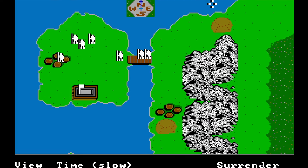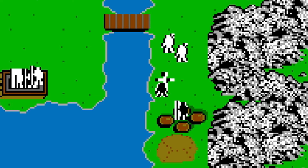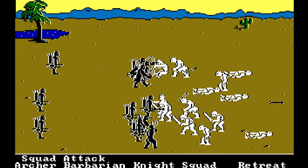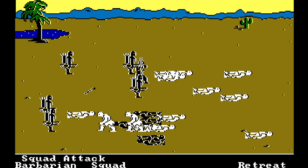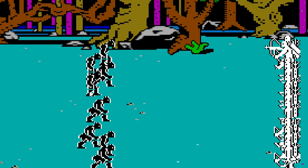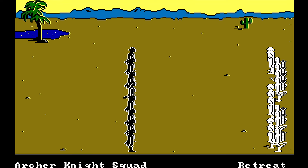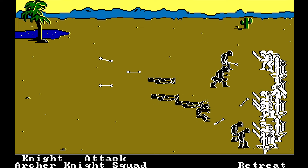On the world map, you see your armies and can move them around by keyboard commands. If an enemy unit is close, you go into battle by pressing Z for zoom, and then you see the units that your army is made of. Here you can command even the separate troops — archers, barbarians, or knights — letting the archers shoot while the enemy approaches, and when he gets closer and has already lost some troops, let your melee units attack him.